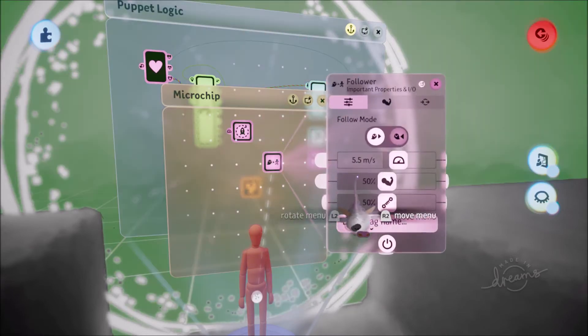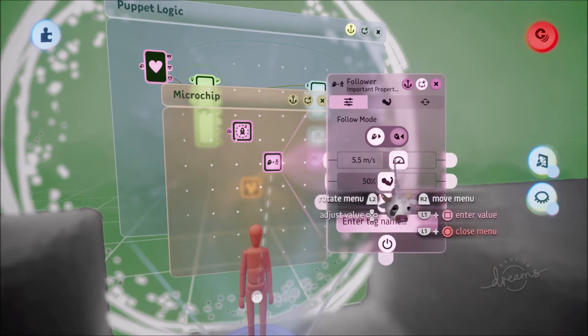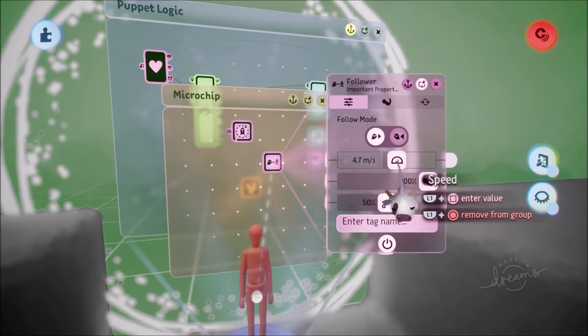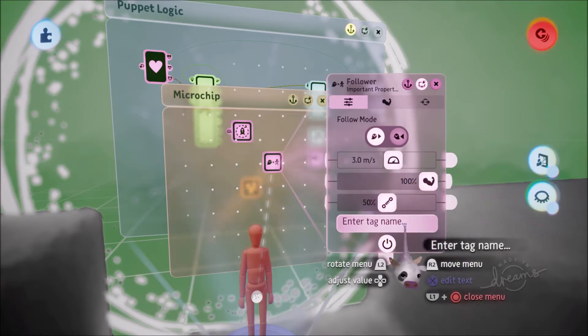The Follower is going to have a speed and a strength. We're going to set the strength to 100%. We're going to change the speed — which is of course the move speed — and set that to 3 meters. Then we're going to go into the Tag option.